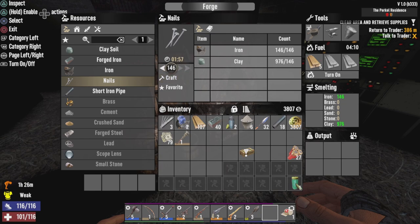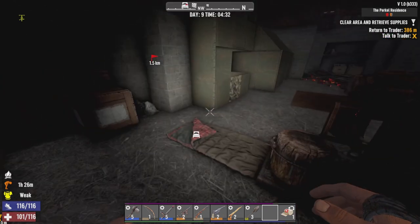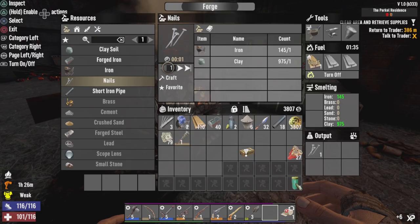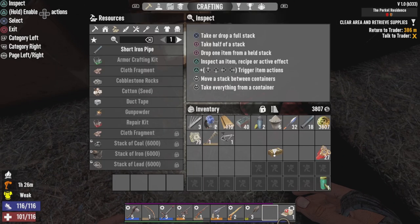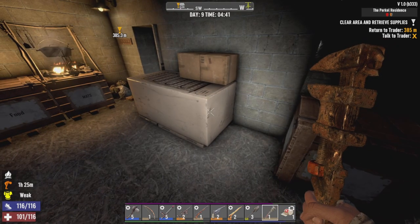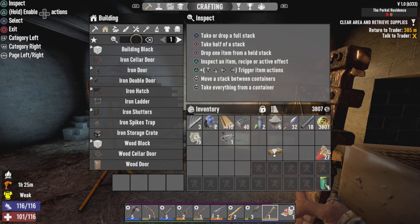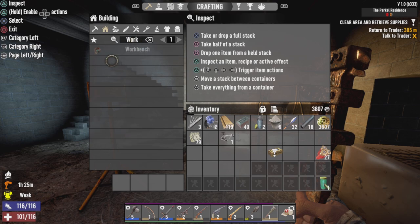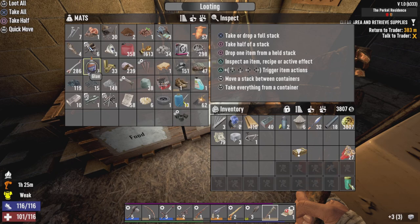Working on trying to make a forge now, so we're just going to do 100 nails here. And we'll just do a little bit more than we need to. I've done some organizing overnight to get myself somewhat organized, but we're going to try going after a workbench today. The recipe for the workbench is a little bit of an interesting one — I need over 100 nails and 5 duct tape.